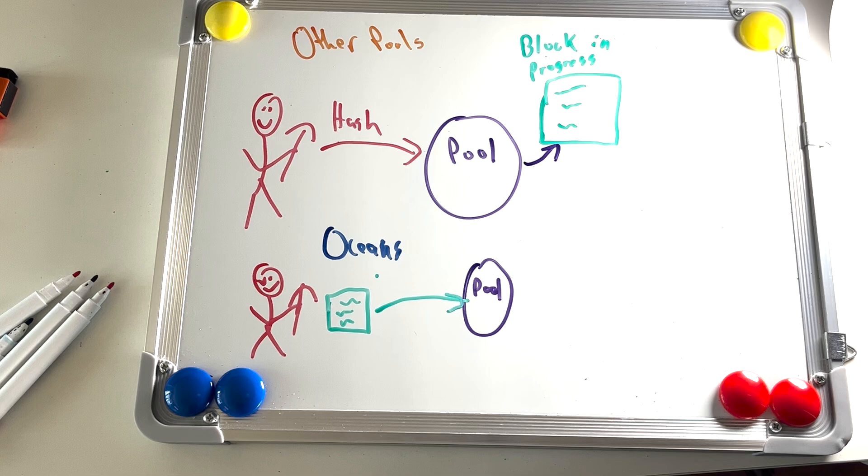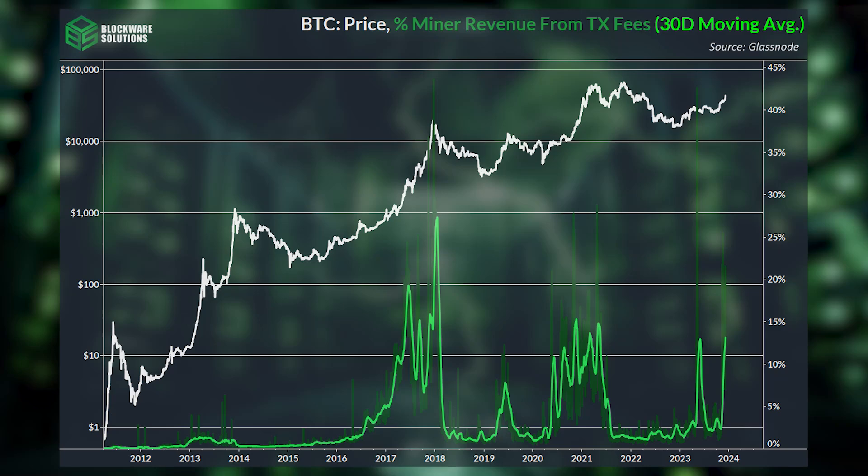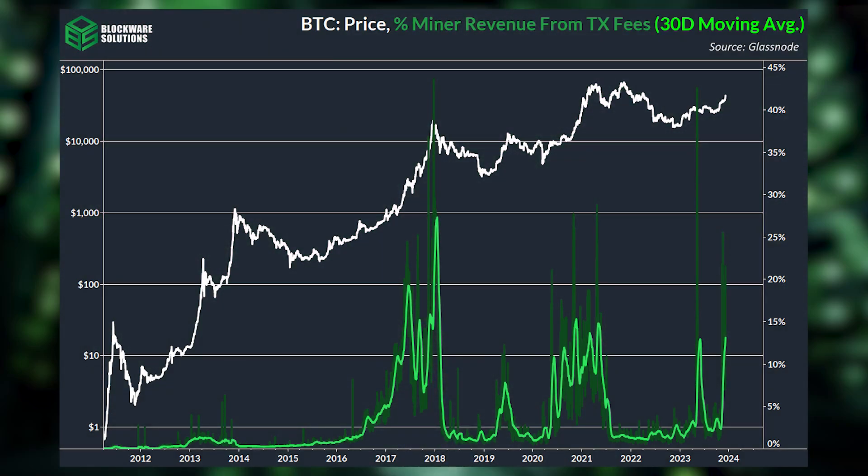With Oceans, each miner will get to build their own block templates, including the transactions that they want to include. The last problem is transaction fees. As mining economics makes the transition to a 100% fee-based revenue model, ensuring that miners are properly compensated for transaction fees is critical.